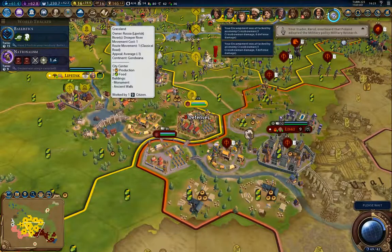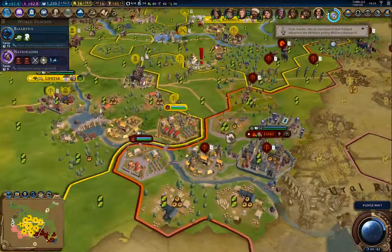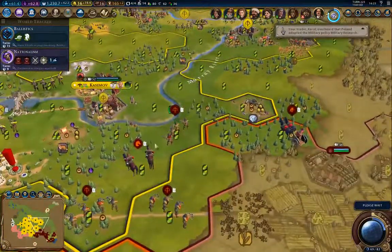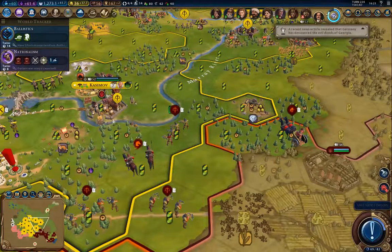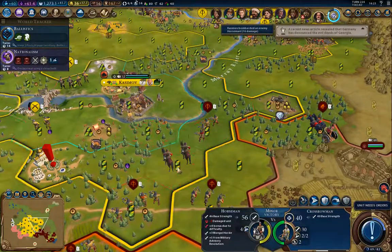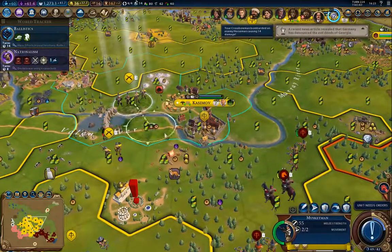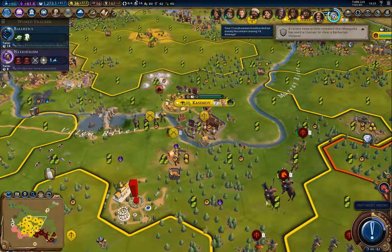He's got a boatload of ranged units, so those will whittle away at the defenses. But he's got cores - okay, so this guy's going to be a bastard to take out. I will take shots. This guy can come forward - you can come forward one. Damn, I forgot that was woods.